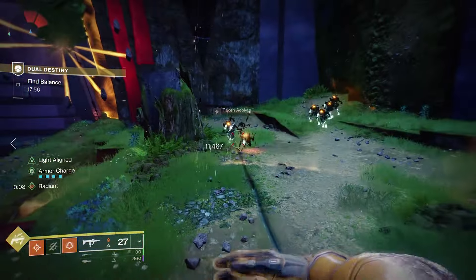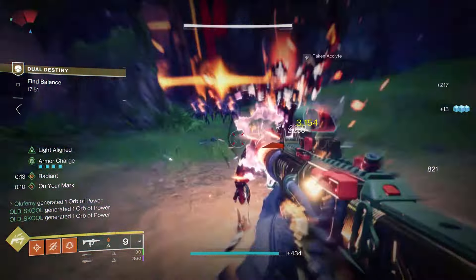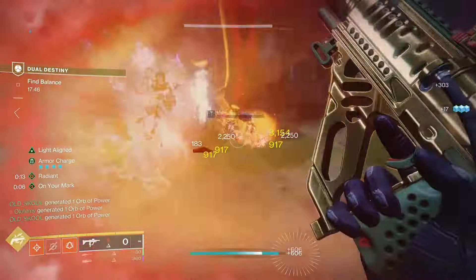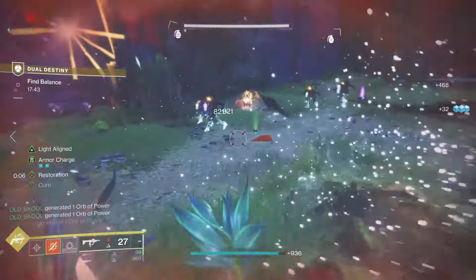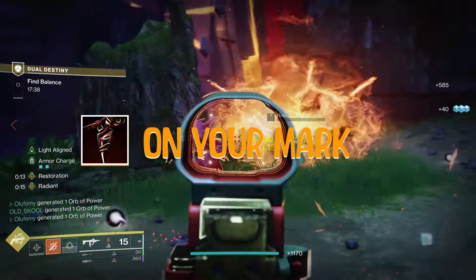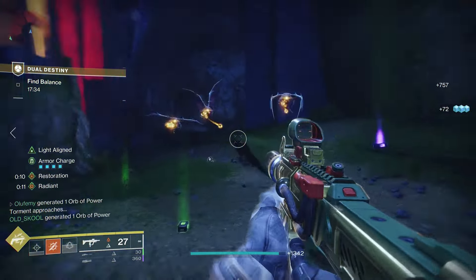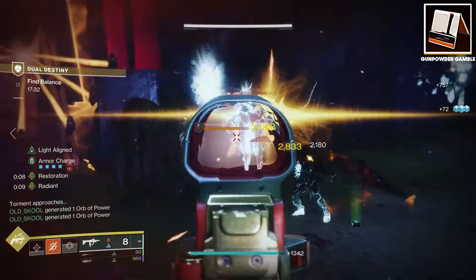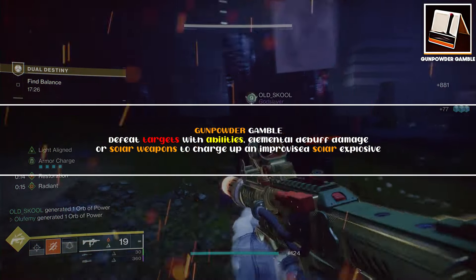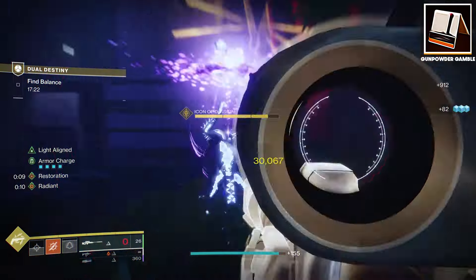Now we get to be a little flexible. We've got our four core fragments — Ashes, Eruption, Char, and Torches — but we need to choose our second aspect. You can go with On Your Mark to get an additional fragment slot for five total, or you can go more lethal with Gunpowder Gamble, which is another source of ignition. If you want more boom, Gunpowder Gamble gives you more boom — the build is pretty much done at that point.